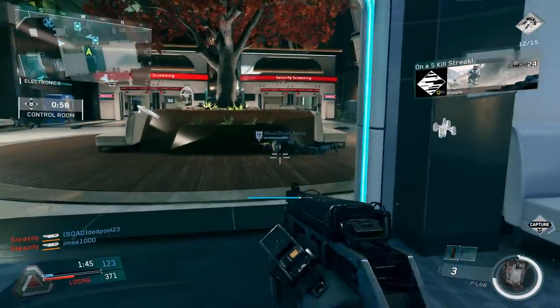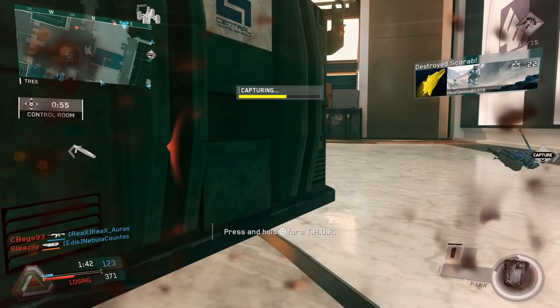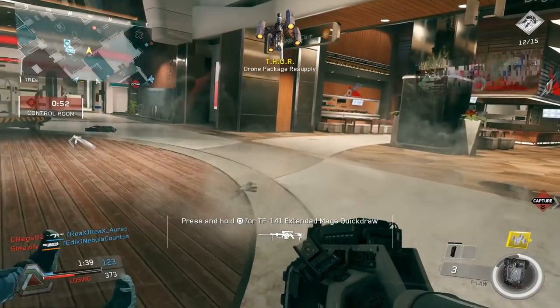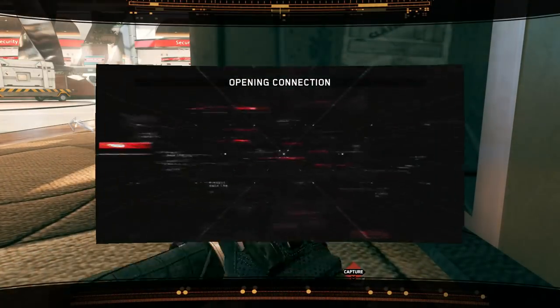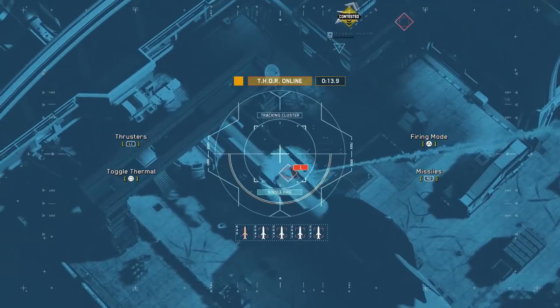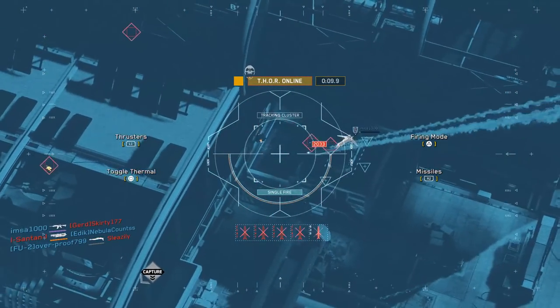A lot of scorestreaks will also take out drone carriers. Since Drop Zone is all about getting free scorestreaks, you can utilize this to your advantage too. For instance, if you call in a Thor, simply target the current Drop Zone — if the enemy holds it or captures it, your missiles will easily earn you some No Tip medals. You can even use the Apex if you so desire.